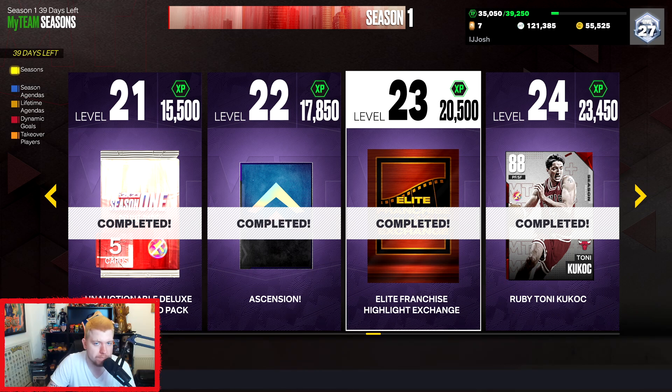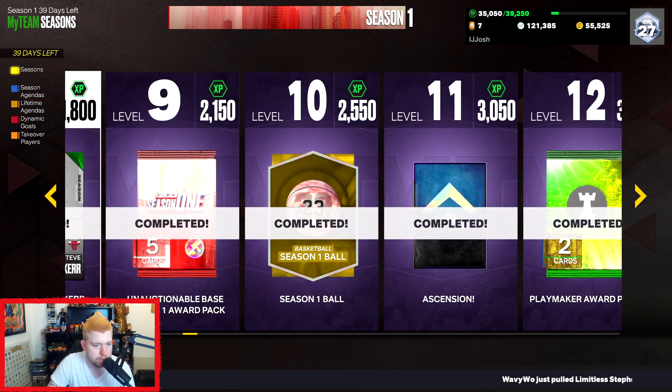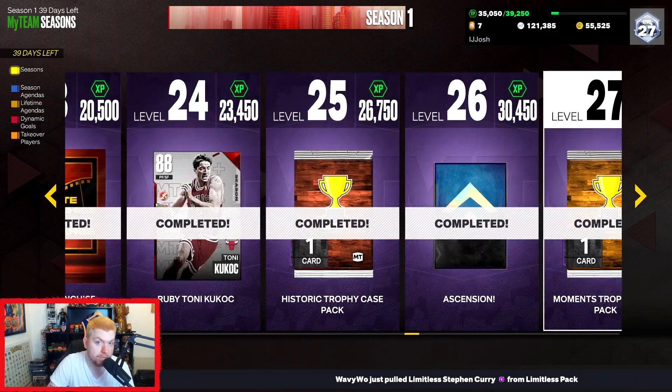Of course, you can get a lot of stuff by doing level 40. You get an elite franchise highlight there, so just keep in mind that's another elite franchise highlight. Level 40 might be worth grinding not just for the player, but because you get some other trophies as well. Even just going up to level 31, you get another elite franchise.